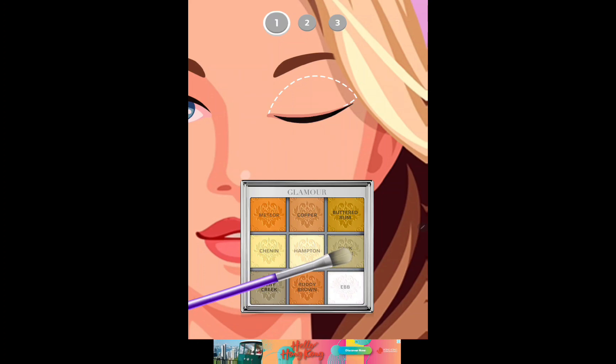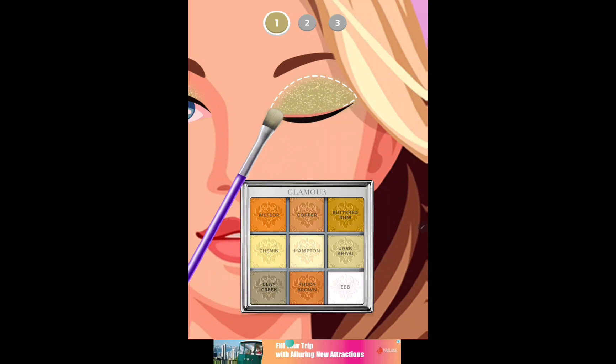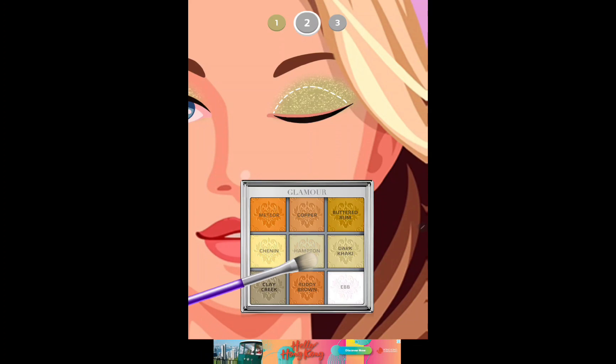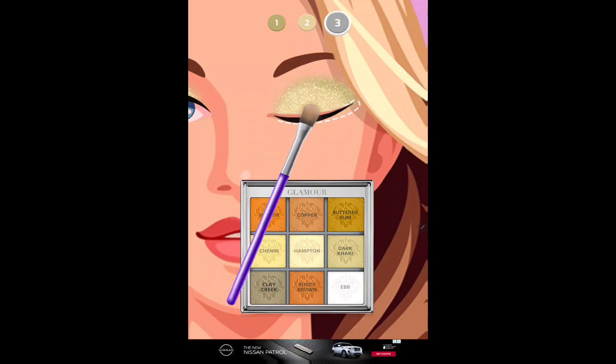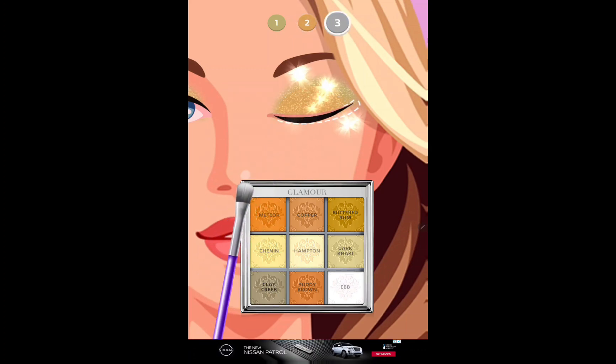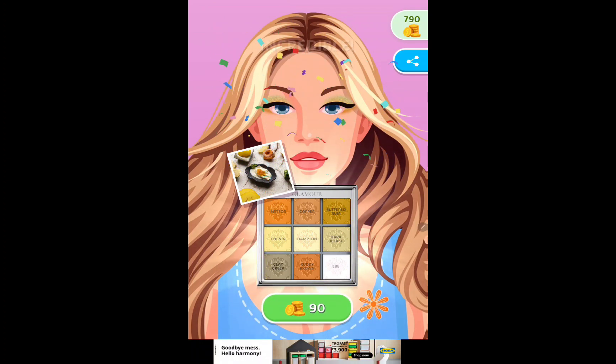Time to do the first makeup. Let's try Dark Kaki. Oh, look at that — you're like a Golden Kaki. We're next on... Let's try Half Kaki. Let's try Me too. Now for Shenin. Okay, we have done our makeup.